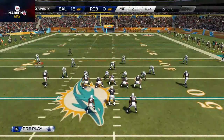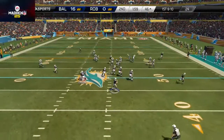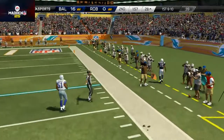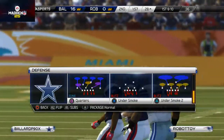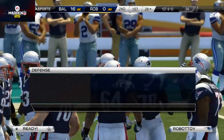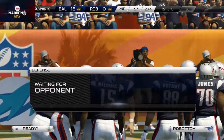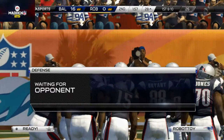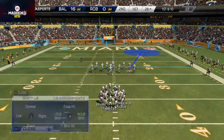Real AI 2.0 — Madden's development team improved decision-making for computer-controlled players. Thanks to Real AI 2.0, computer quarterbacks understand different passing concepts and will read defenders before making correct throws. They also audible and call hot routes based on Real AI, and have improved logic for handling pressure in the pocket.